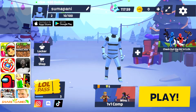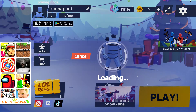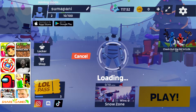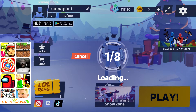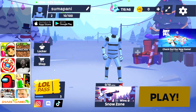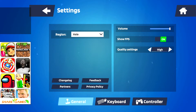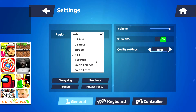Let's check out some other modes. I'm going with Snow Zone mode. You can queue up with a max of around eight players — it shows one by eight. Let's check the settings. In settings you have basic controls, and in general you can change the ping region, like choosing which server.